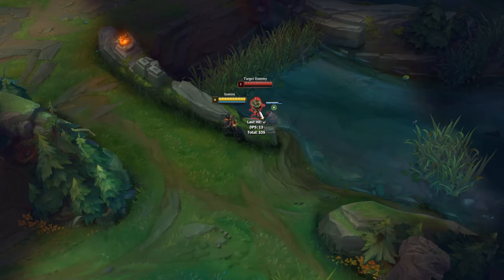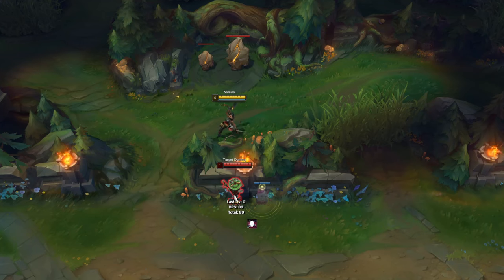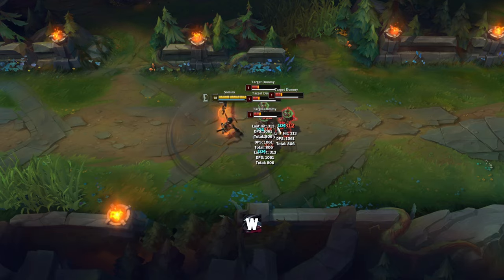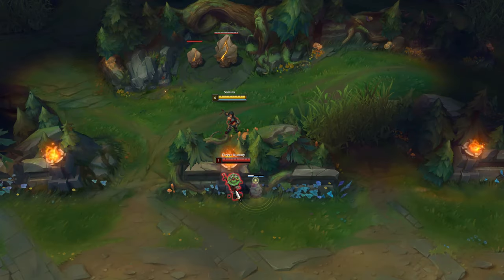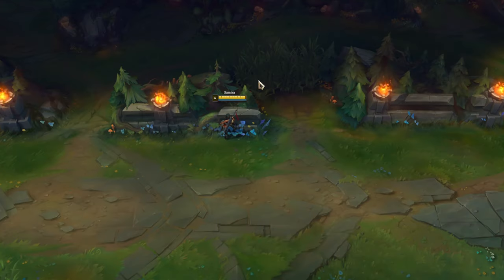You can use both of Samira's Qs through walls to deal damage to your opponents. Her W can deal damage to multiple opponents and the damage is the same for all opponents. Samira's W can be used to check the bushes for enemies — if you hit a hidden enemy there, you will hear a specific sound and you will gain passive stacks.